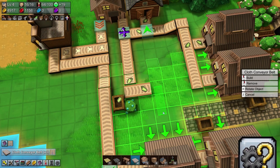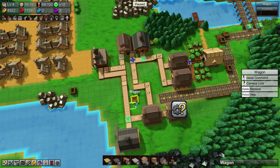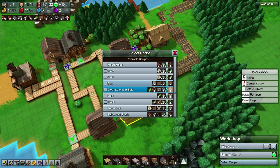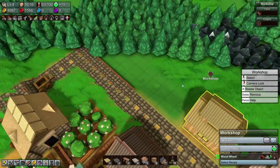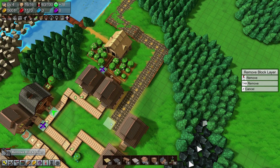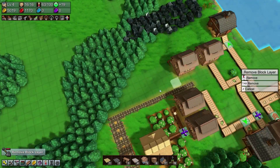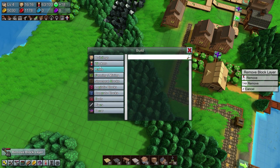I've got 16 cloth conveyors — marvelous. We're going to want the workshop making wooden wheels. We just need two planks for that. The thing is planks actually take a lot more work than I initially gave them credit for in terms of the speed I'm getting resources to them. The best way to set this up would be to have the lumber mill over here.